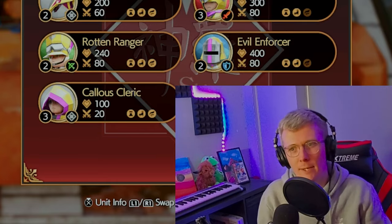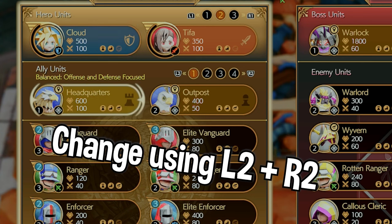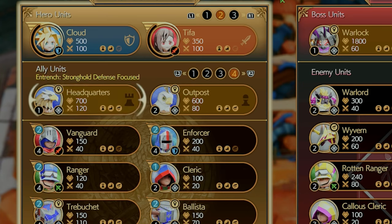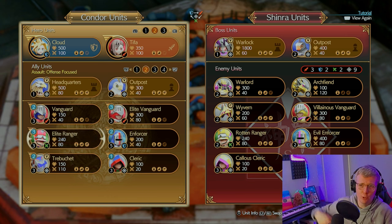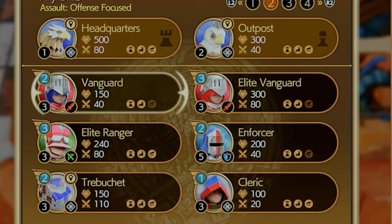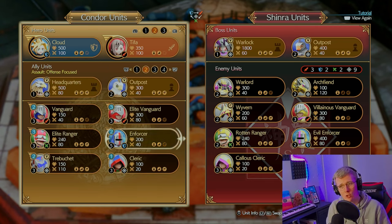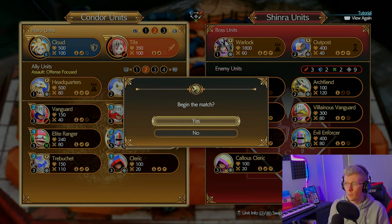Another thing you can do if you're struggling: up here you can see Balance, Offense and Defense Focused, Assault Offense Focused, Safeguard Defense Focused, and Entrenched Stronghold Defense Focused. Entrenched is to protect your back rank, but the idea of this game is to get as far forward as fast as you can. I like to use either Assault or Safeguard Defense, but Balance is quite good too. For this video I'm going to use Offense Focus. We've got three vanguards, three elite vanguards, three elite rangers, two enforcers, two trebuchets, and one cleric — and it'll be easy to summon Cloud and Tifa with these.